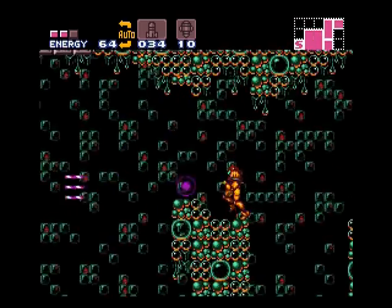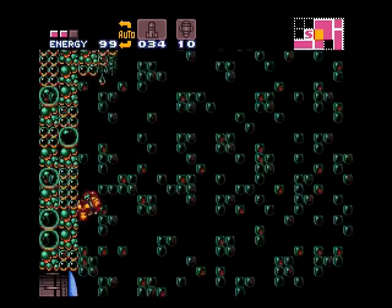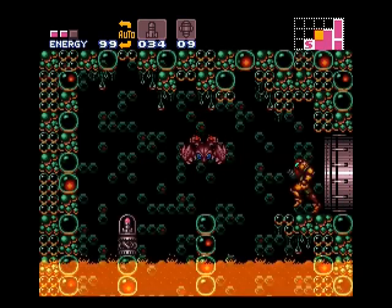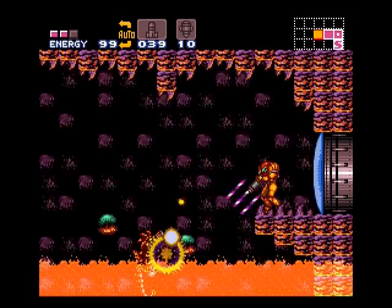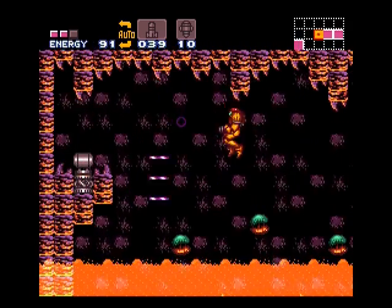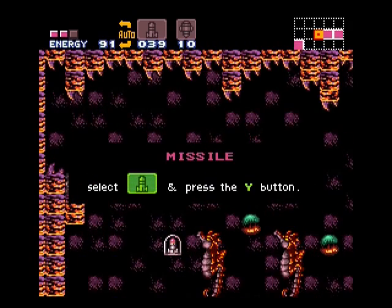I can now open up the little one-way doors that popped up earlier. The wave beam lets your shots go through terrain — not through enemies, but through terrain. So you can just shoot right through the one-way door and open them up from the other side. Not the green one-way doors though — those require supers.